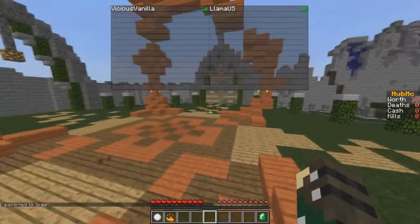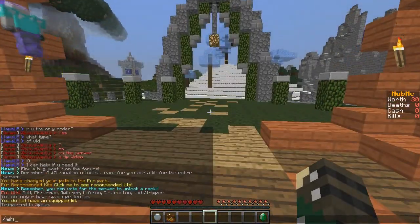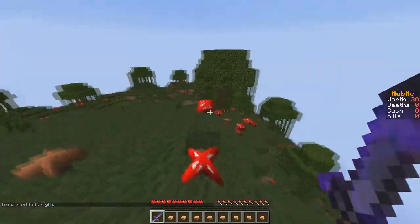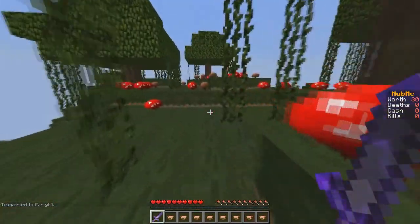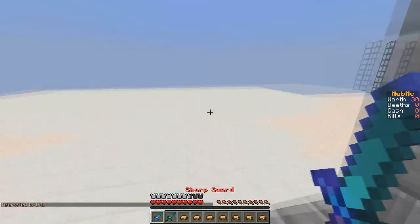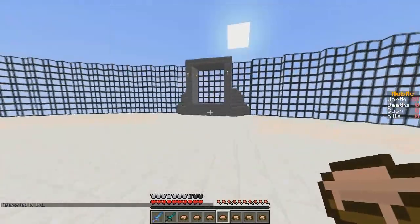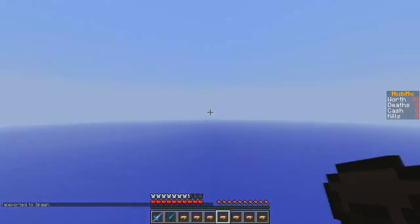I also want to go over some warps you may not know about. We have slash EHG — it's a nice arena where you're spawned randomly at one of the coordinates. We also have slash 1v1, which simulates the old days where you could challenge someone to a 1v1. It's nice and easy.